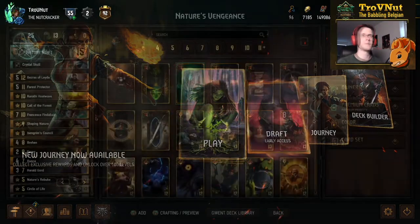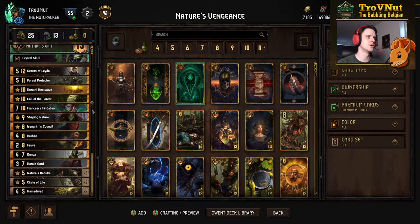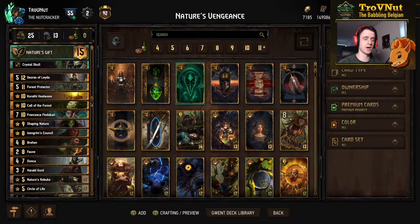Let's head into the deck builder. Here we go — Nature's Vengeance. The Price of Power Part One expansion provided us with a few extra boosts to the special card archetype in Squirrel, so that's what I wanted to focus on for this deck guide. This deck is non-devotion — I have a devotion variant as well which I might show at the end — but right now this is a non-devotion Squirrel deck heavily focused on non-units, i.e. special cards.